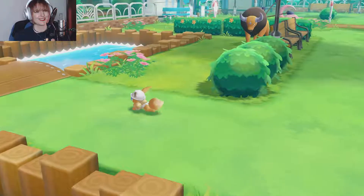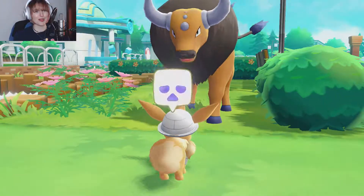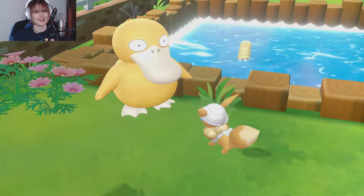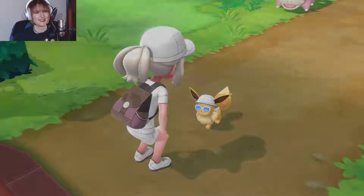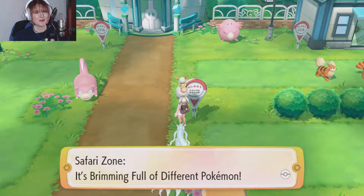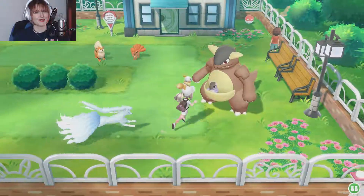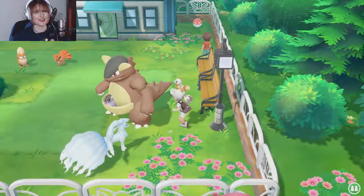Oh, a Chansey! I thought the Tauros was going to trample my Eevee. There's an Omanyte over there. I'm glad Eon's having fun — that's so sweet. Safari Zone is brimming full of different Pokemon. Well of course we have to talk to every Pokemon, because I don't see an overworld Pokemon and not click on it. Oh look, a Vulture!